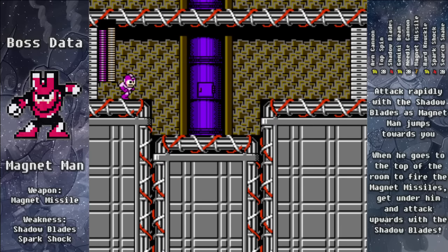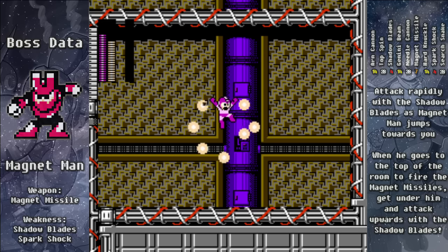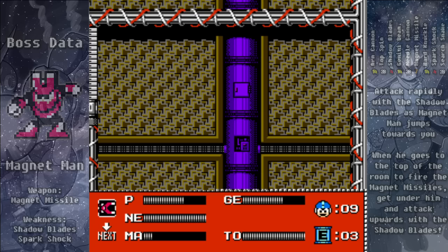With the Shadow Blades, Magnet Man is super easy. He's going to start hopping towards us, so just jump and attack him with some Shadow Blades. When he gets close, he'll jump up in the air and we can jump up underneath him and shoot the Shadow Blades upward, which will quickly take out Magnet Man before he can even do his magnetic pull attack. It's really just that easy.